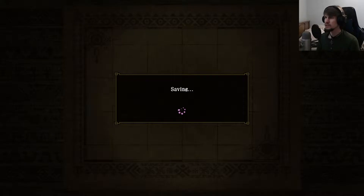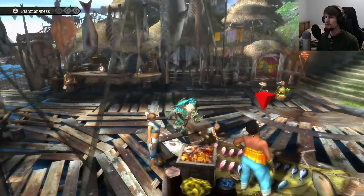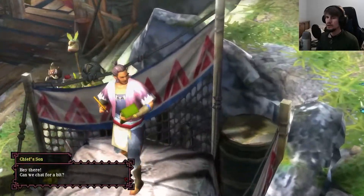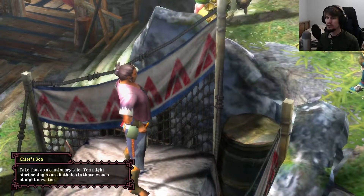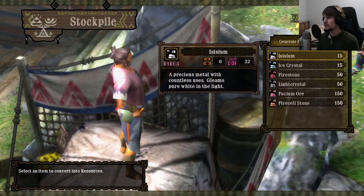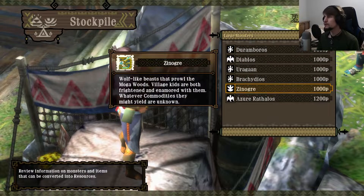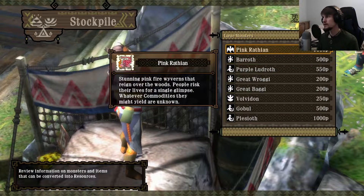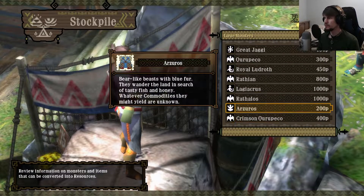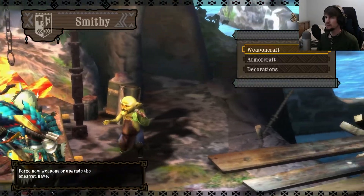I'm fairly certain we will be doing Nargacuga next. Now in Moga Woods there are all kinds of monsters: Azurathalos, Zinogres, Brachydios, Uragaan, Diablos, Duramboros. You basically keep adding more over time. The high rank woods really open up to so many potential options.